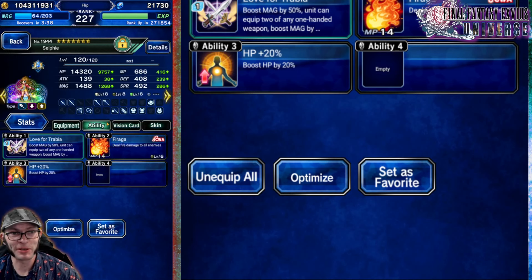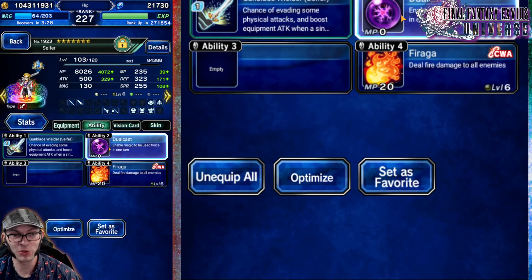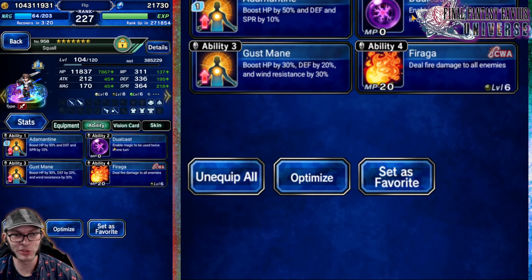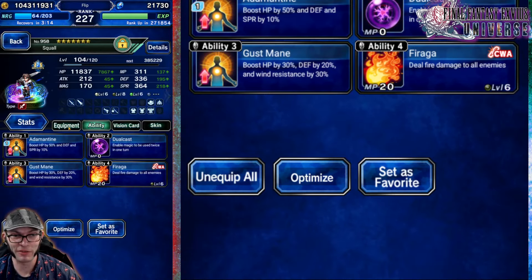The reason we're using Faraga is because Lone Lion Squall will be using fire damage, and if it's all fire hitting in the same move, it does more damage. We have Cypher using Dual Cast — Dual Cast comes from Ludmille, which is a three-star base Trust Mastery — and Faraga again. Squall is also using Dual Cast and Faraga.